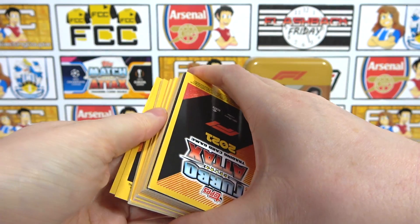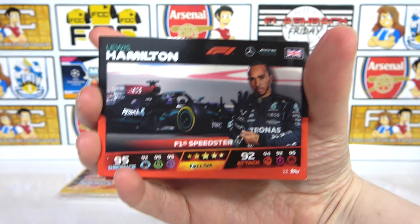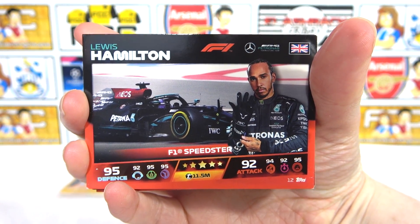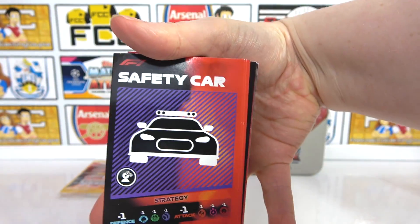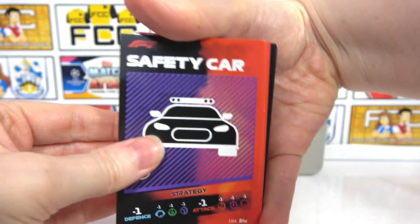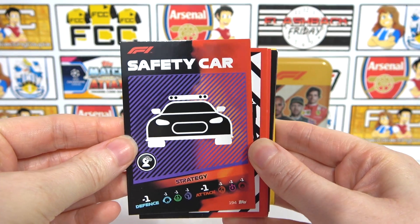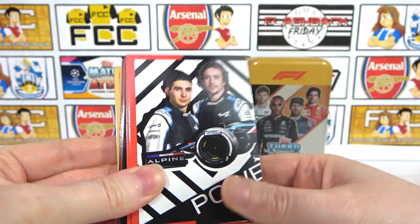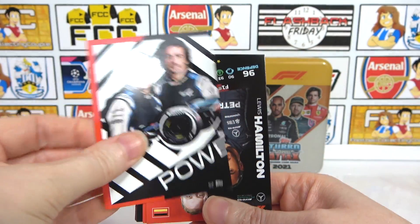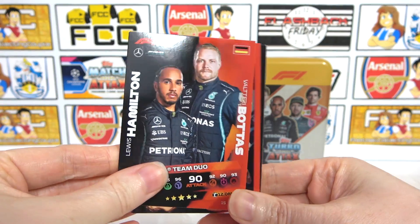There seems to be some cards the other way. Two? May as well try it. Okay that seems to have kind of worked. So we have a Hamilton Speedster, and a safety card - we didn't get a tactic one yet. We have opened the starter pack and multi-pack if you want to check those. So there are the strategy cards, and then we have one of the three-piece puzzle for each team, and a Hamilton and Bottas - teammates there.